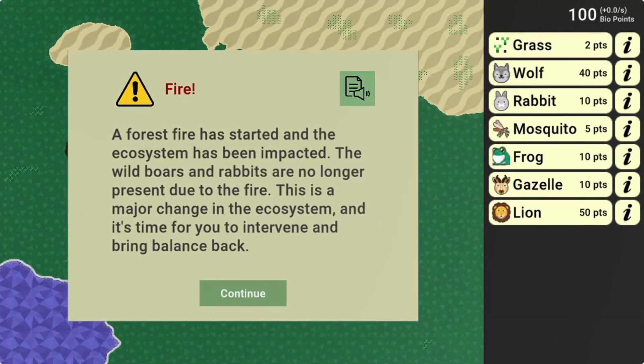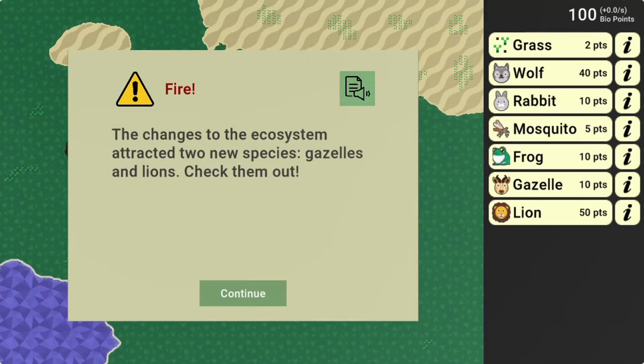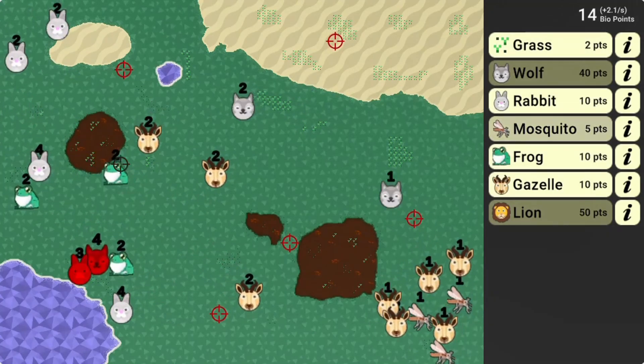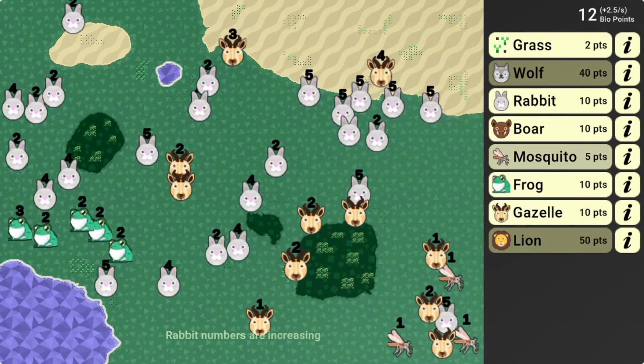Use the mouse to click and select different species to add them to the ecosystem. Read all the interesting facts about the different creatures and the changes that adding them will have on the ecosystem. Add more species and see if you can grow it to complete the level.